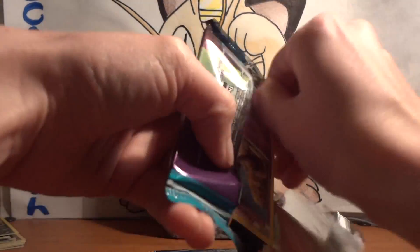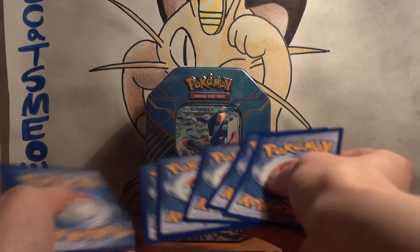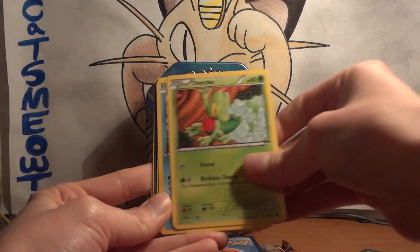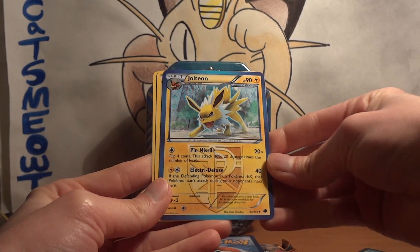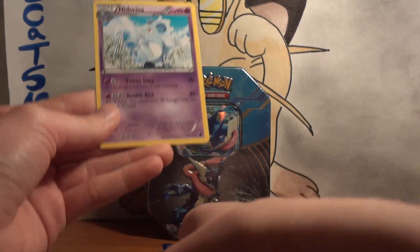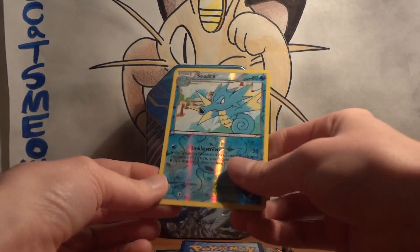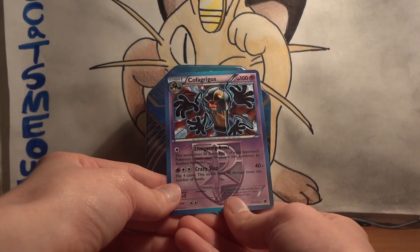Plasma Freeze: Lugia, Yamask, Grimer, Trico, Horsea, Vanillite, Jolteon — though this is the wrong Jolteon. Floatstone! And Nidorina. My reverse is Seedra, and my rare is Cofagrigus.